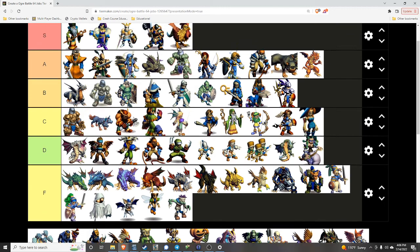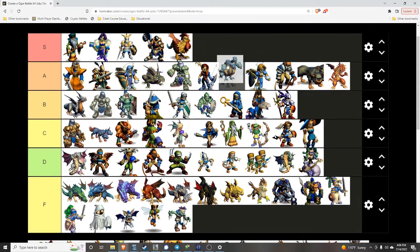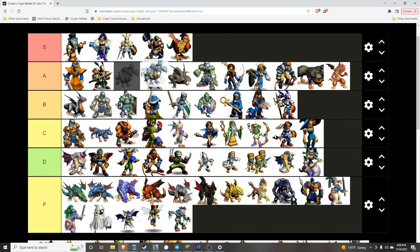Hydra — she's right up there with the Ozzy Daka. Because they can hit air units, we've got to put them above. Great stats, puts everyone to sleep. Upgraded version of the Water Dragon — it's the Hydra.